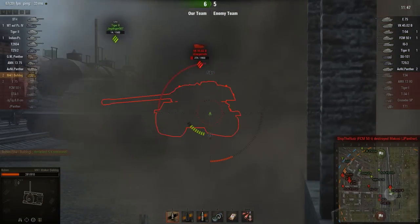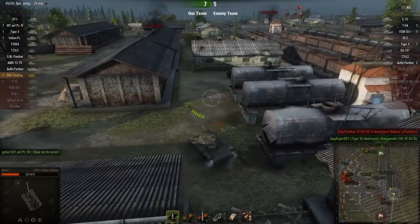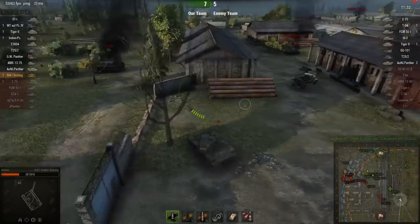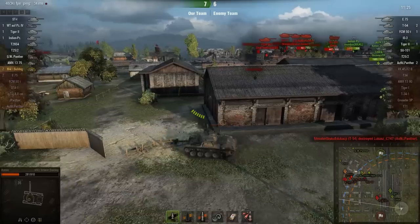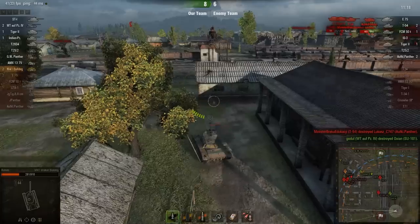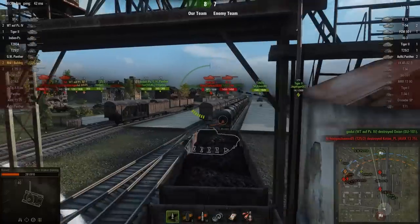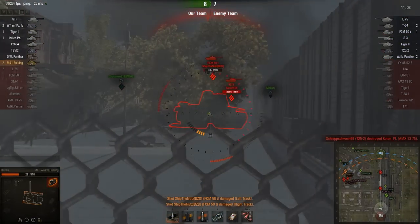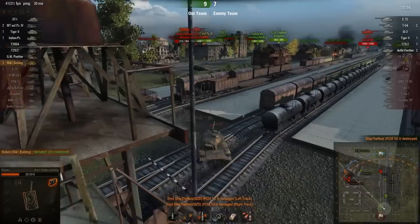The Tiger II actually killed the Ausf. B — I thought the Ausf. B killed the Tiger II. The distraction with the Walker Bulldog was complete. On Minsk, if you're in a Walker Bulldog you'd be wise to go to this location. It looks like he's going to take out ship_the_nuts — oh no, Shibby. Desk games down.